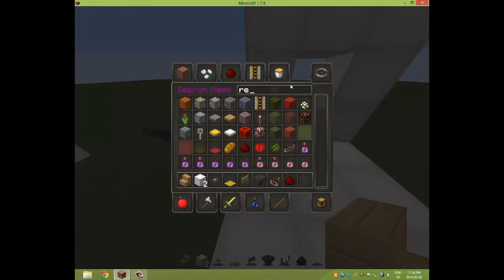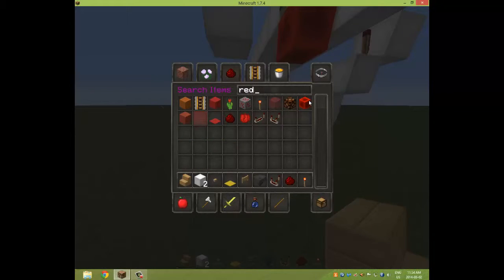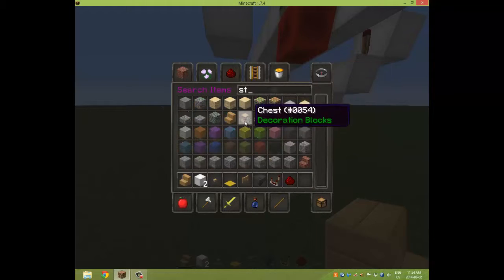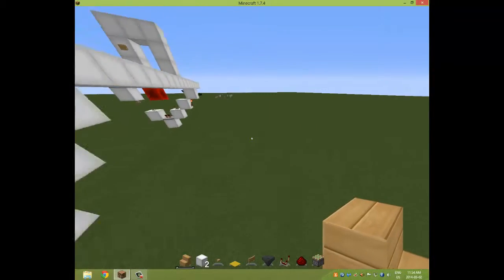Redstone torches and redstone blocks. Oh, and one more thing — sticky pistons. Sticky pistons right there. So we got everything we need, so now we can build this.